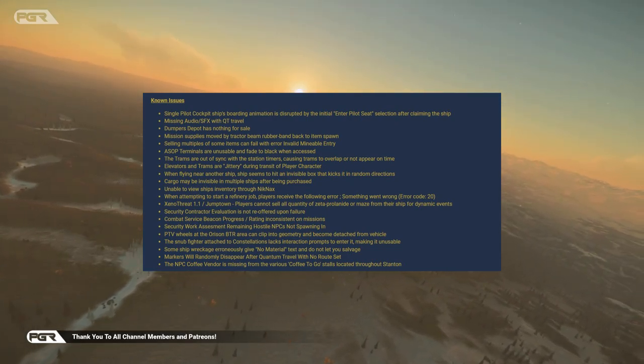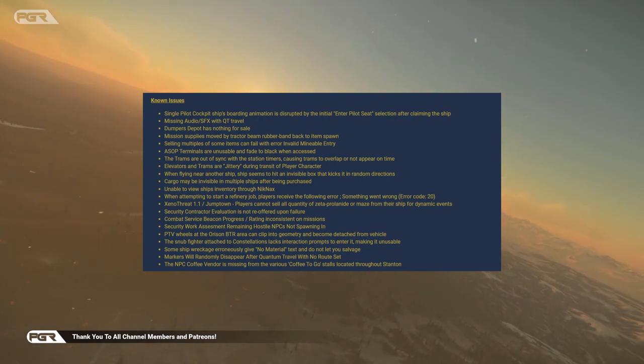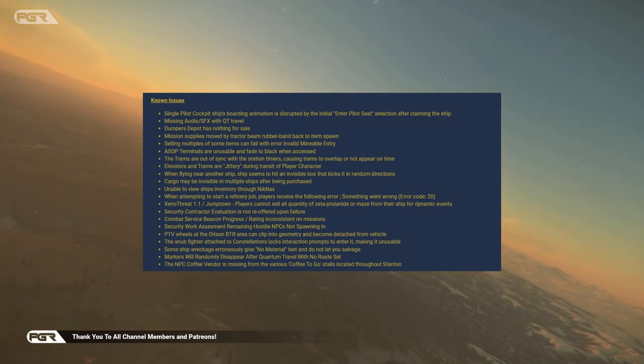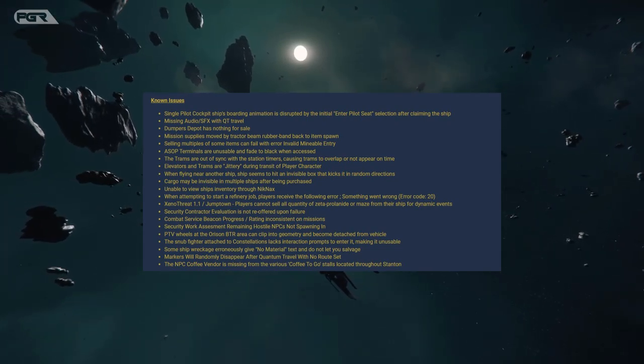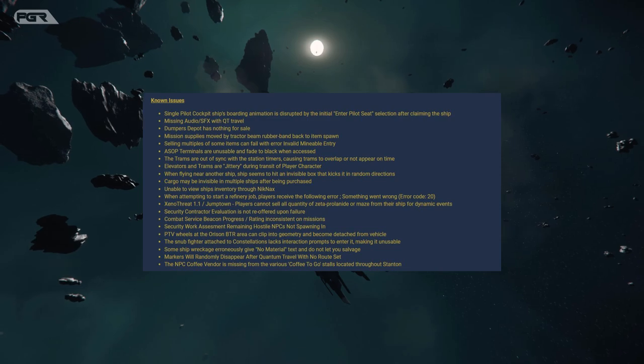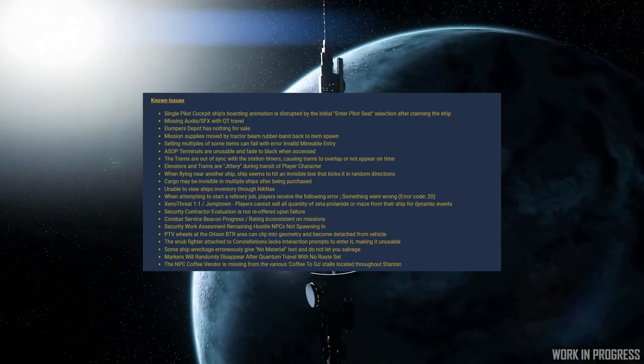Dumpers Depot has nothing for sale — that's a known issue. Missing supplies moved by tractor beam rubber band back to the item spawn — that sucks, also a known issue. Selling multiples of some items can fail with the error 'invalid minable entry' — that's also a known issue.